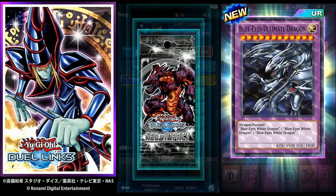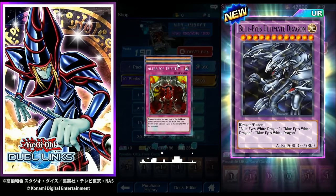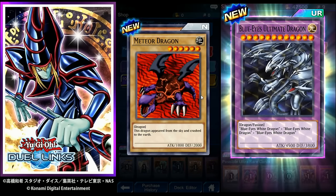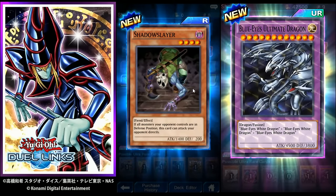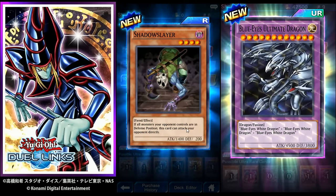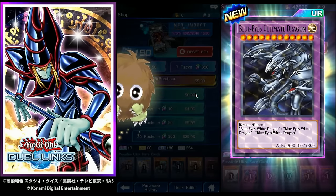One Karibo — blue shimmer! Altar for Tribute: select one monster on your side of the field, send it to the graveyard, increase your life points by an amount equal to its original attack. Meteor Dragon: needed for the Meteor Black Dragon fusion. Shadow Slayer: if all monsters your opponent controls are in defense position, this card can attack your opponent directly — four-star, 1400 attack.